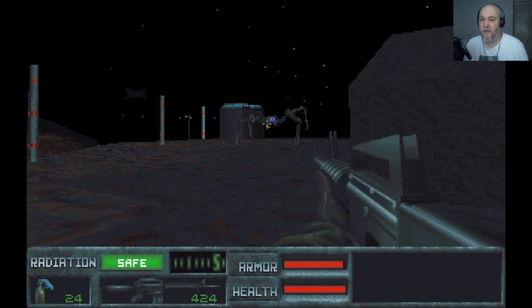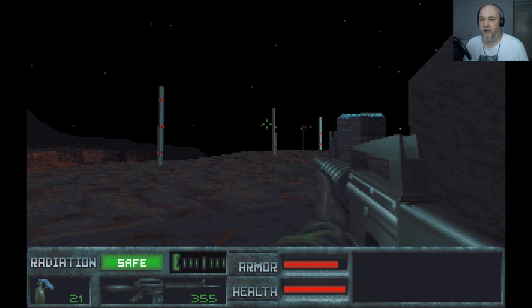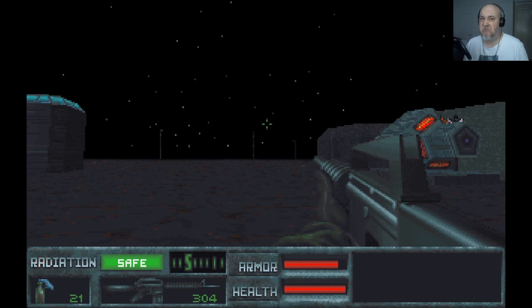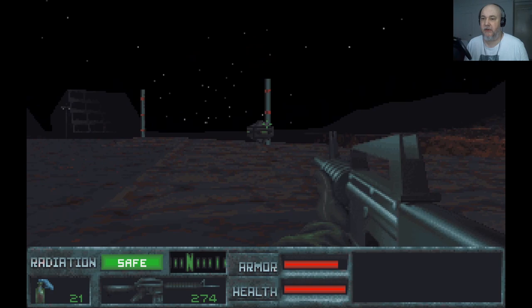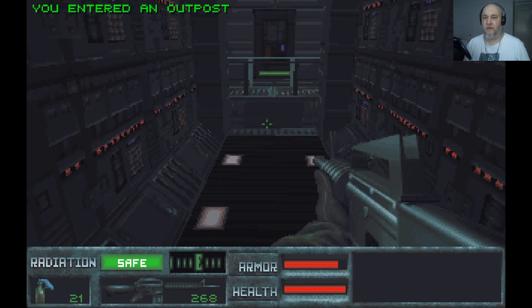Another spider thing — throw some Molotovs. I saw another hunter killer off in the distance so I'm just going to get rid of that as well. Pretty much cleared the area. As I say, I should be able to go into some of these buildings. There we go — entered an outpost. Cool.